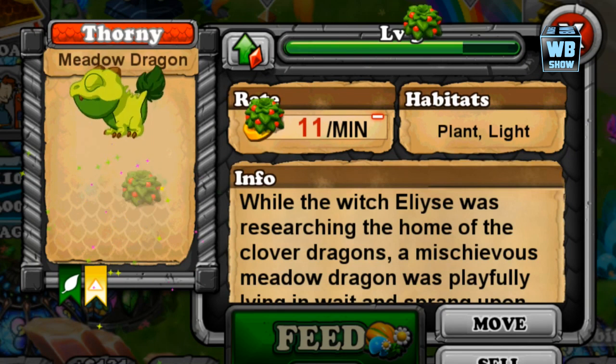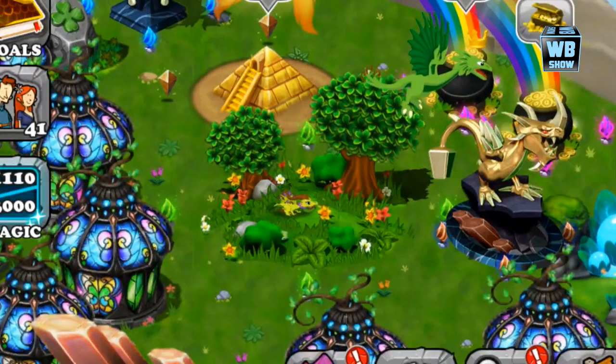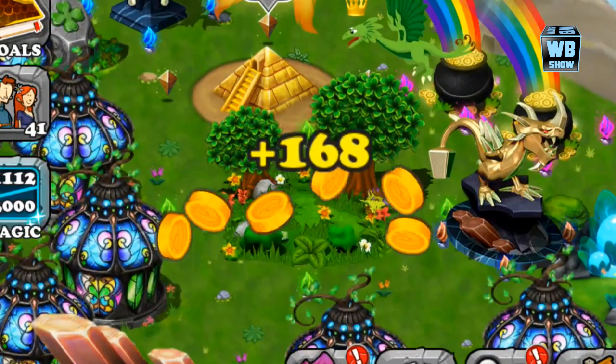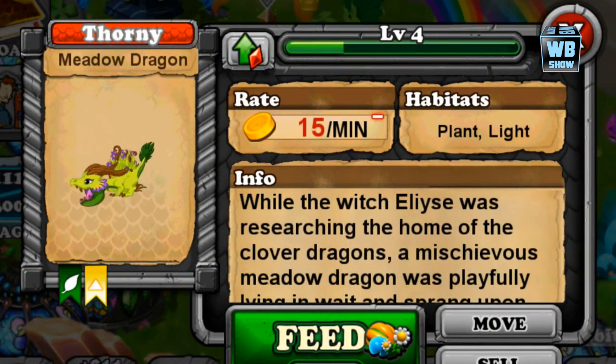Now we're gonna level it up to level four, and this is what it looks like in its level four form. Really small — these light dragons are really tiny things. We're at max zoom. I guess this is the biggest you can see, so hopefully you'll smile when you see this dragon.